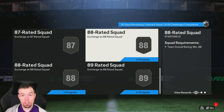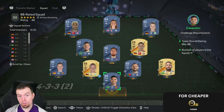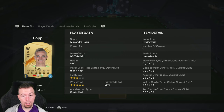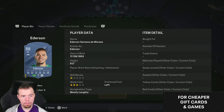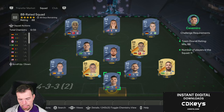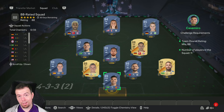Then we get into the 88-rated squad - there are two of these, one normal and one with an in-form. For the normal one, the way I've gone is 2x89s, 6x88s, 1x85, and 2x84s - it's the cheapest way to do it, unfortunately, because fodder is all over the shop. Your 89s are 38k each - Casemiro and Neymar. Your 88s are 23k - Bernardo, Paredes, Kimmich, and Ederson among them. Then Froms at 4.4k and 2x84s at 1.7k each. This comes to 221k for an 88 rating.